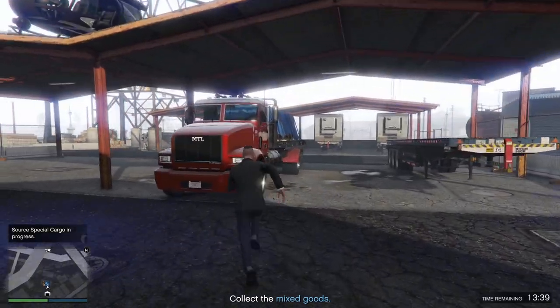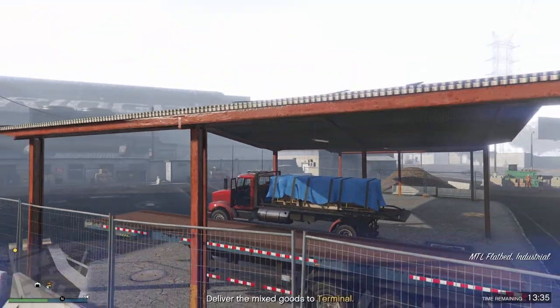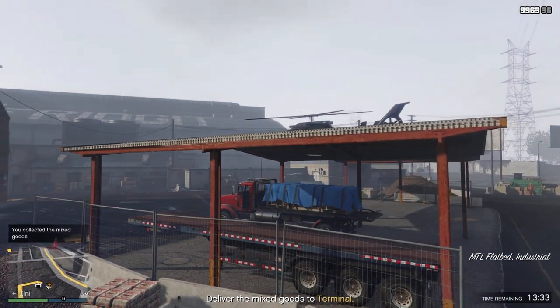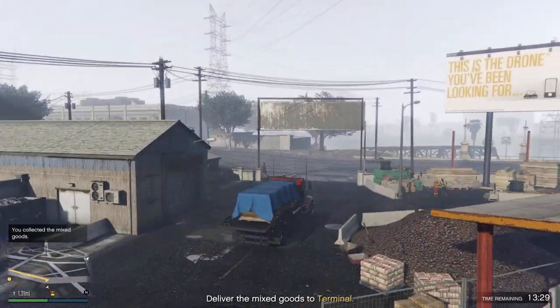Yeah, park up there so you're not ramming into it with the truck. But when you get into this truck here — the minimap, that yellow line — yeah, like you're going to follow that. And you can just cut across here, straight onto the main road. There you go.